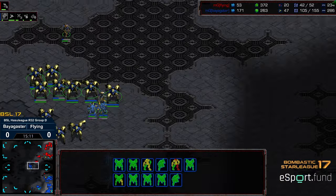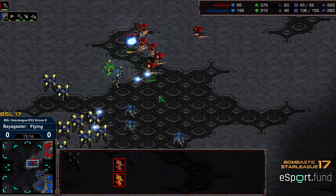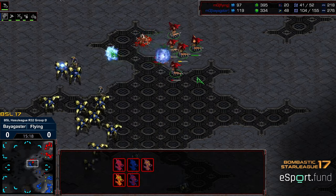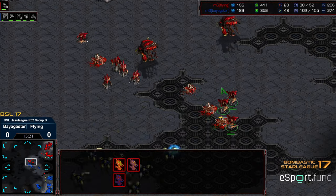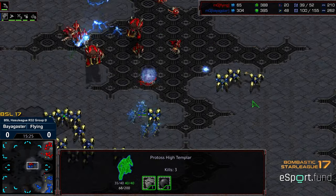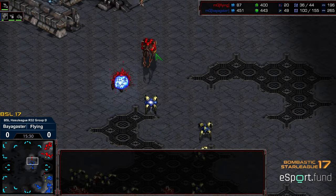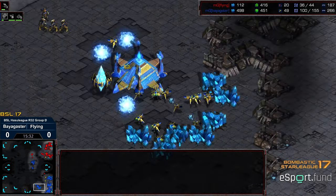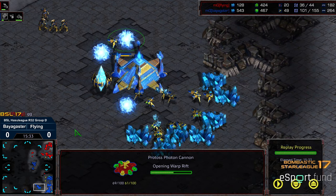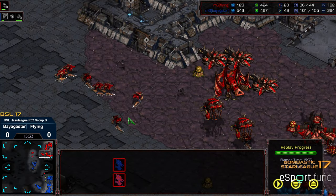Nice finals victory to advance out of group D. A couple units getting picked off here and there — High Templar are getting picked off — but Flying's still trying to make something of it. Baya doesn't need to attack into this. He's already got that third up and running, he's got the cannons. Flying recognizing — kind of GG right there. Three bases up, Flying has no army. Well played regardless. Hope you guys enjoyed it. We're going to move on to group E. Thanks for listening, we'll be right back.